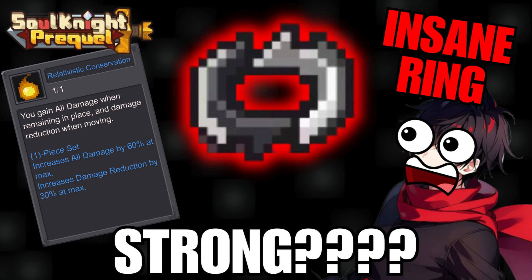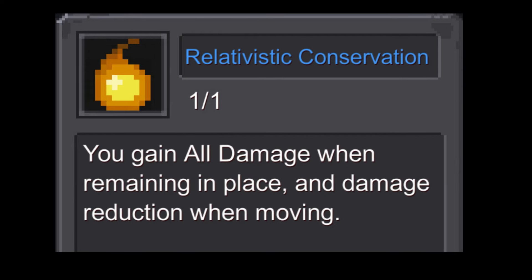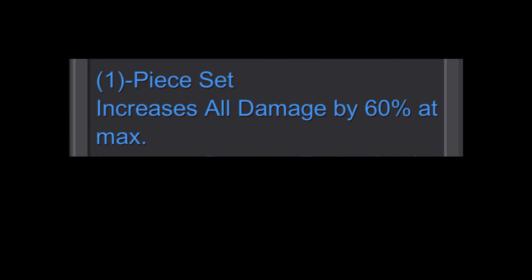There is a total of five weapons, and this ring is one of them, so let's have a closer look at the Fate Bound. Relativistic Conservation: you gain all damage when remaining in place, and damage reduction when moving. More specifically, it will increase your damage by 60% at max. But if you are moving, it will change to increase damage reduction by 30% max.